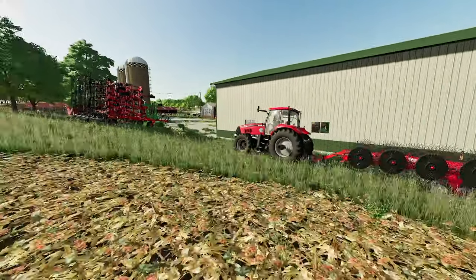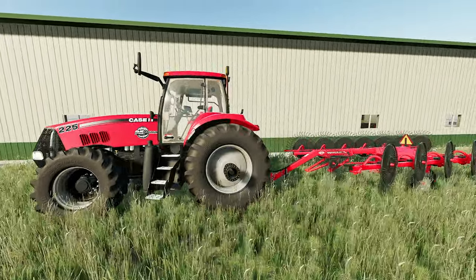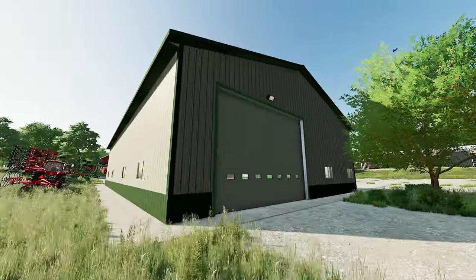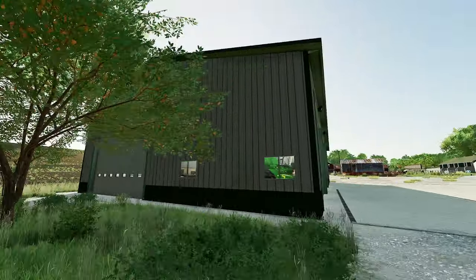Here is the wind rower — a nice old school Case Magnum 225. Got this on itch.io. I get most of my mods from itch.io or the in-game mod hub. We've also got the Millennial Farmer Shed Pack, which is available for all platforms. Let's take a look inside and see what type of equipment we're running.